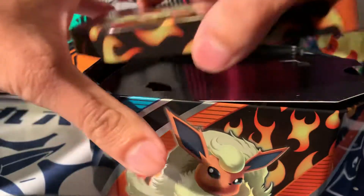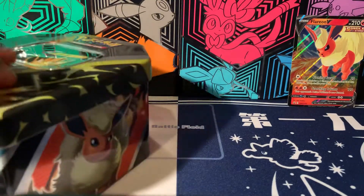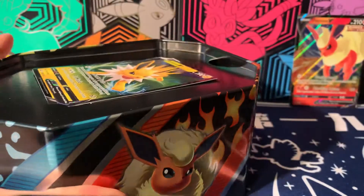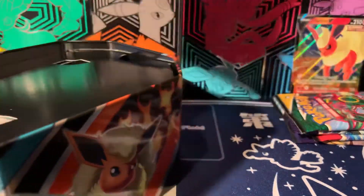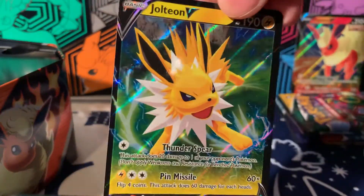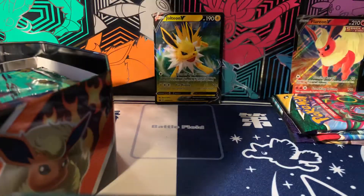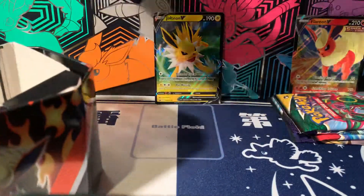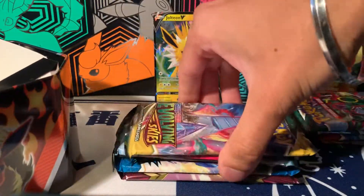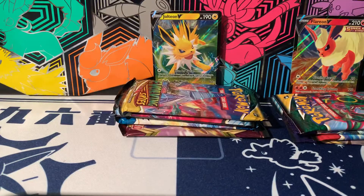Let's get into the next tin — the Jolteon one. I assume it'll be the same packs. Here's the Jolteon promo card — that looks really nice. There's also a code card, so go ahead and claim that. And yes, the four packs are the same standard set — nothing weird about that one either.